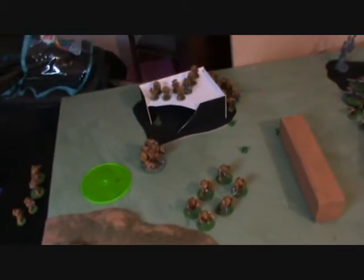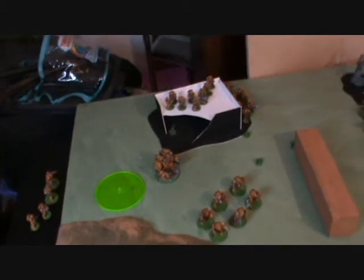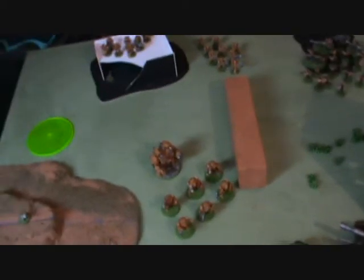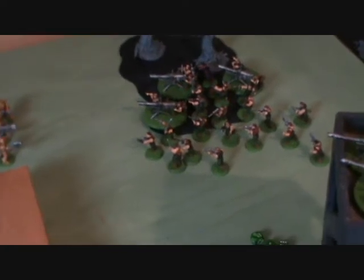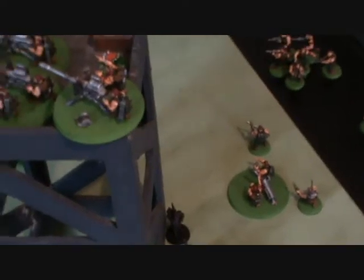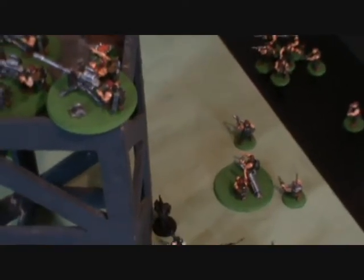Even the Master of Ordnance blast landed directly on the Ironclad thanks to some lucky scattering. In Imperial Fists turn two, Lysander's group did more or less nothing — they just moved up and ran again, trying to close the distance. The Marines broke cover and shot into the Guardsmen, killing five of them. The Plasma Cannon fired into the Command Squad but rolled two ones, only killing one man.